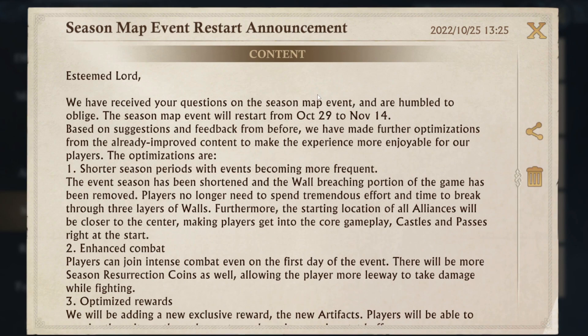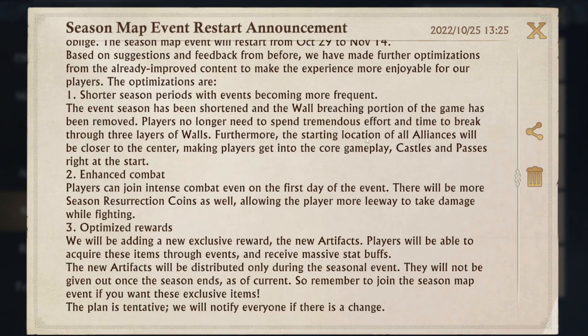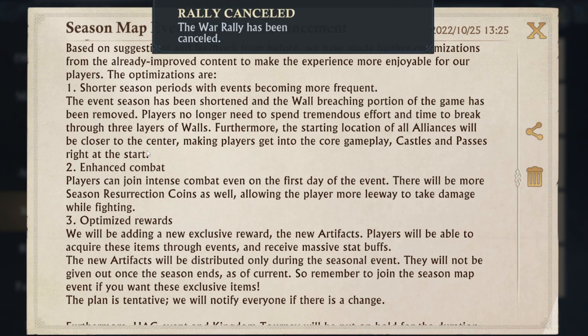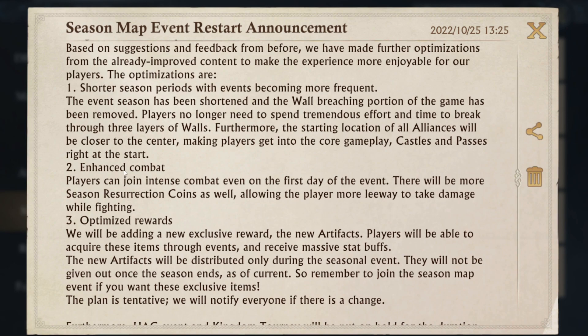It's a shorter event. You don't need to break through those three layers of walls. The starting locations will be closer to the centre, meaning we'll get into the core gameplay faster. What they're now calling the core is castles and passes — building alliance territory into the middle of the map. There'll also be enhanced combat with more resurrection coins, so we'll be able to take more damage. Hopefully you'll be able to recover most of your troops with not too many permanent losses.